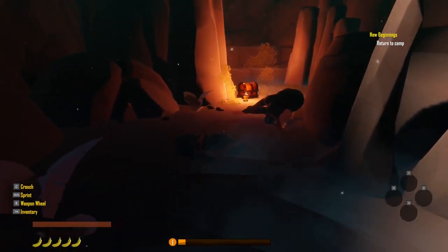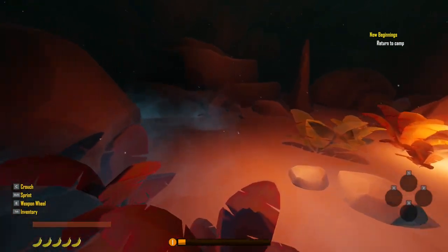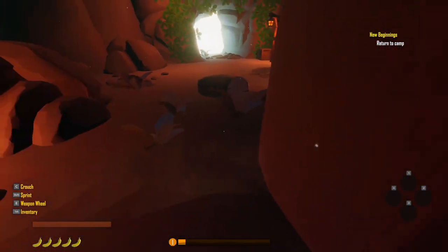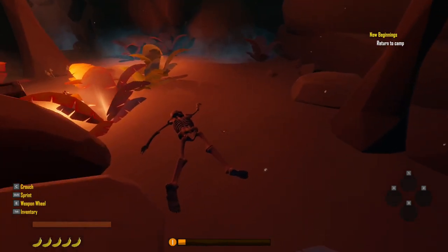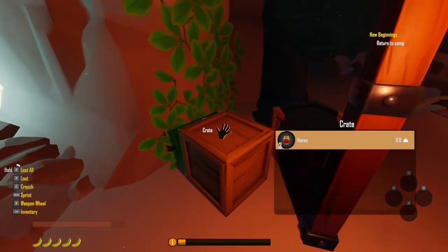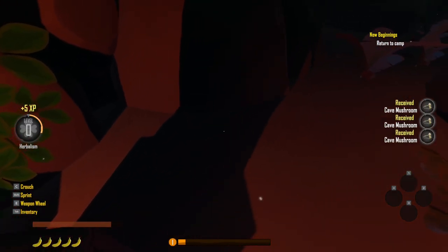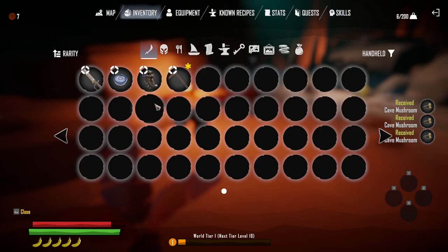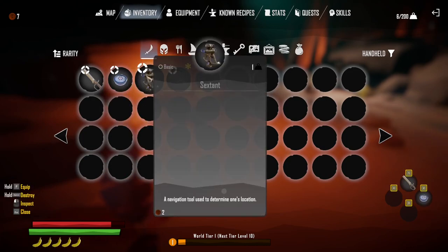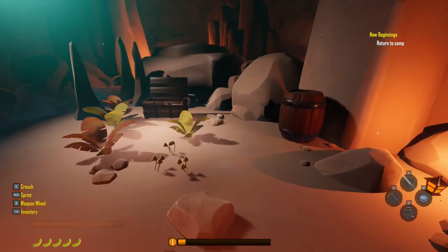I think there was some more loot in here. He does not look too healthy. A bit of honey — we'll have that. Take these mushrooms as well. I think I can actually equip that. Put the cutlass in slot one, compass in two, sextant in three, and the copper pickaxe in four. That's pretty good. And then I'm going to pick up all these mushrooms because we might want those.